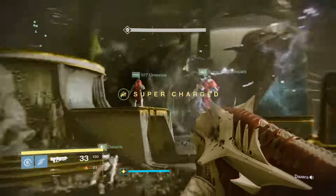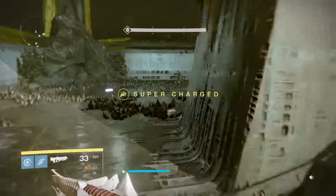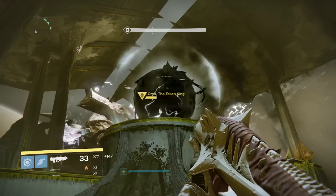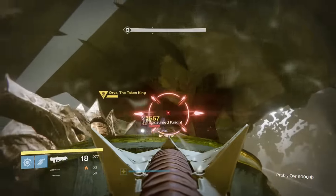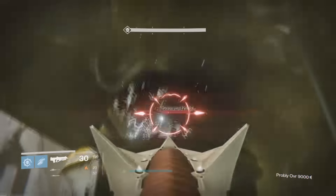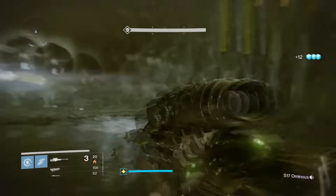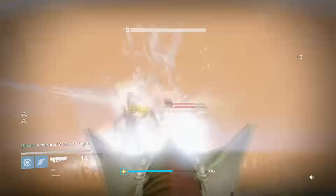Now for the teleporting phase, there is nothing new to see here. It's exactly the same, so we split it up in groups of three on each distinct side. That way we're able to kill the thrall as soon as they spawn and they don't wander in. I'm going to skip to the second teleporting phase and increase the speed to get through this quicker and show you guys some helpful tips.